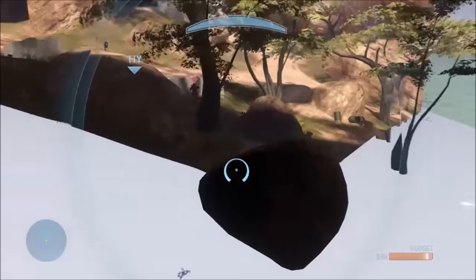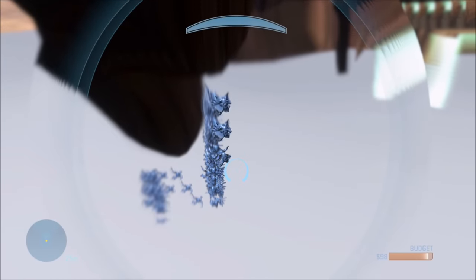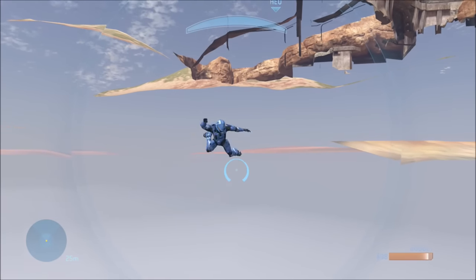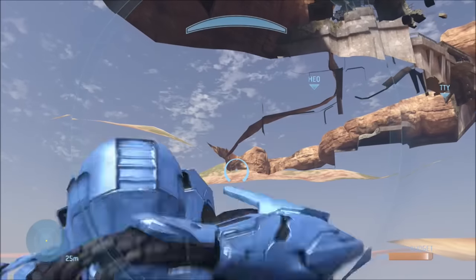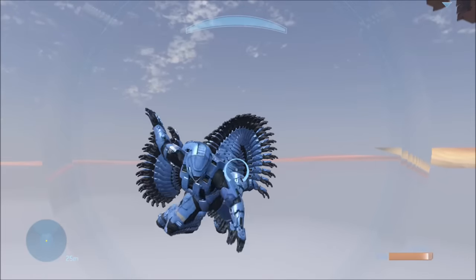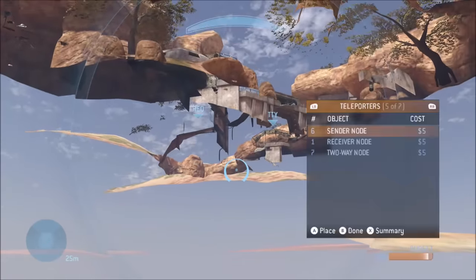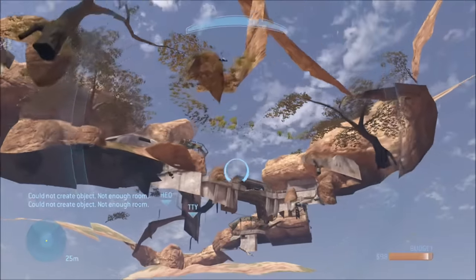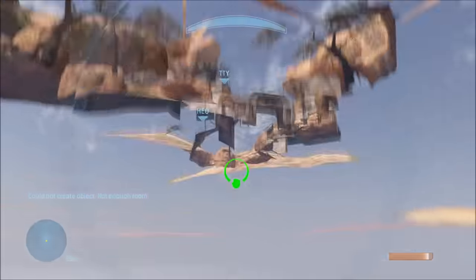Once you're under, you're free to fly around in Forge. In fact, some maps work pretty well. In this case, High Ground — you can actually fly around pretty much under the entire map. Almost no death barriers. Some maps have a lot of death barriers underneath, but in the case of High Ground, there's virtually none. So you can fly around quite a lot — pretty far out and pretty far under.